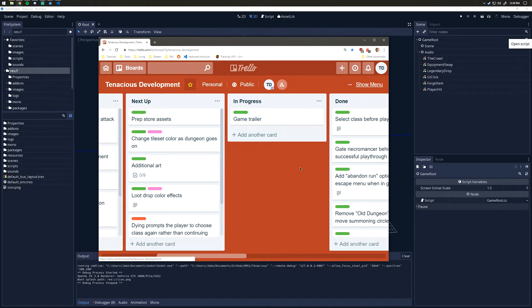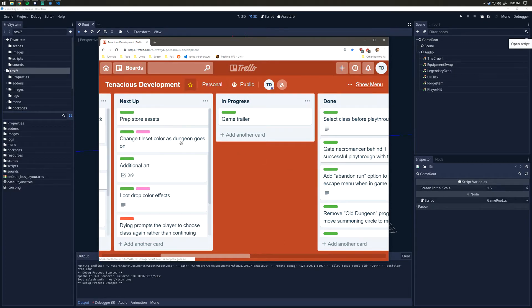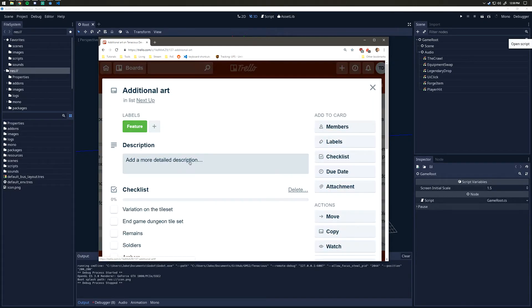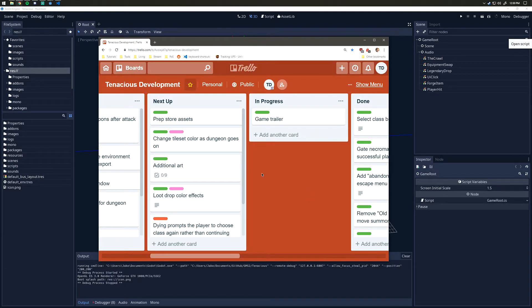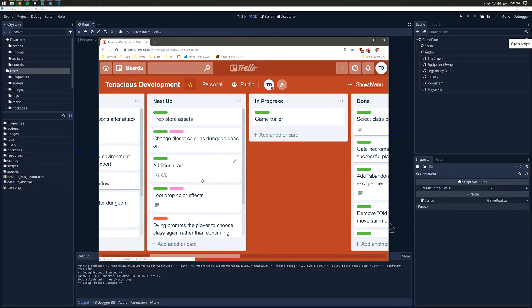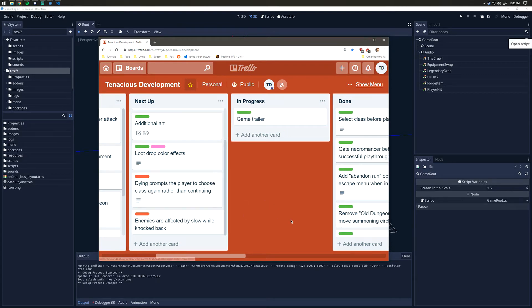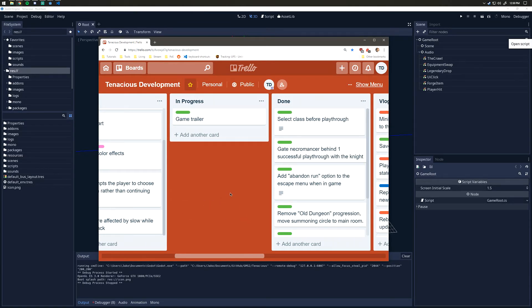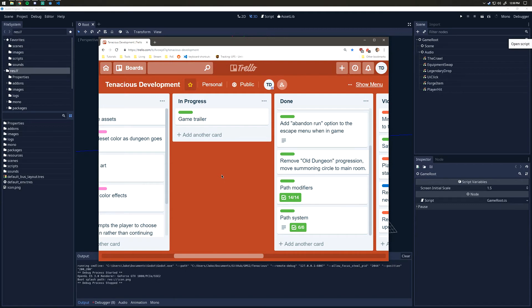Looking at the Trello board further, right now I'm working on the game trailer for the Steam page listing. Next up, there's some additional art that needs to be done — still waiting on the artist to be available. We also have a few polish items, including polishing up the legendary drop effect, and a couple of bugs to work on. Beyond that, it's coming along well — the next steps are to tackle these polish items and perhaps add more path modifiers.